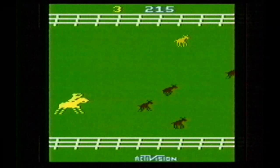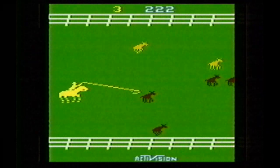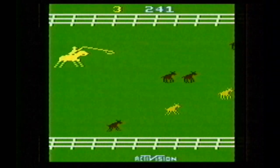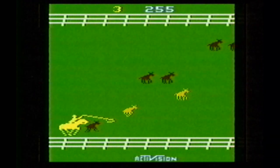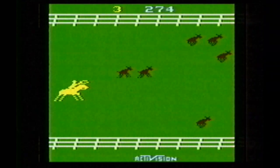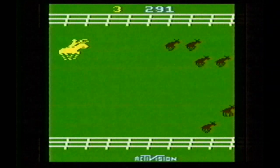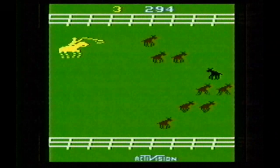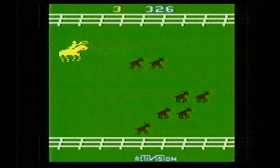Obviously your character is using a magic lasso because the animals just disappear once they're roped. The black angus cow gives you mad points but will also hurt you if you run into them. The other animals can easily be pushed along. Stampede is a pretty popular game because it really is a lot of fun.